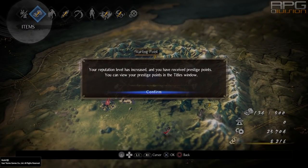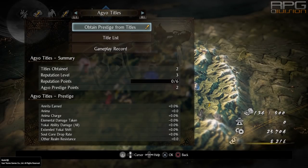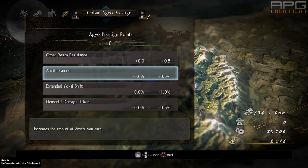Prestige points — even though the game explains those, it is very easy to forget about them. Every once in a while go to the title screen and use those points to get small boosts that will eventually become more significant.